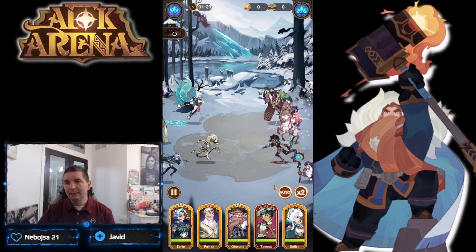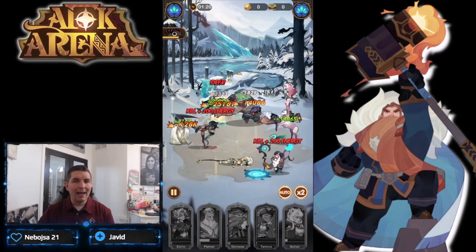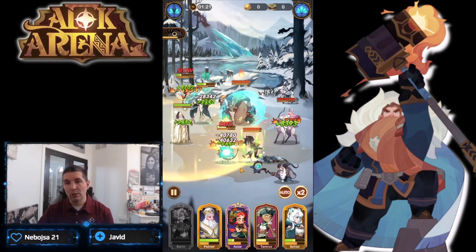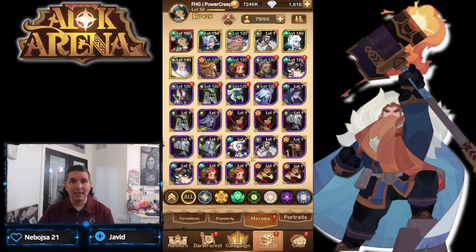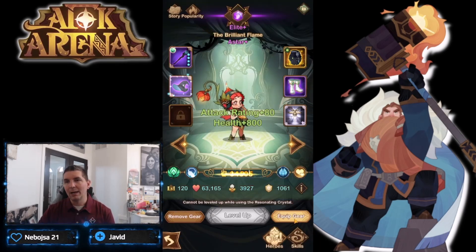Tried the new tank in a couple game modes but didn't see super high effectiveness. Have to finish out this last stage — there's an RNG factor. Running Peanut for damage mitigation gives a lot of survivability to Oren and Tamaras to pull heroes together, plus Arden for crowd control. Some of these stages are the sticking point in AFK Arena.